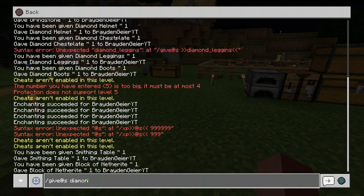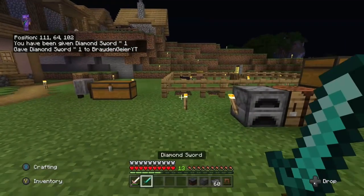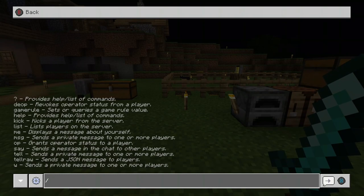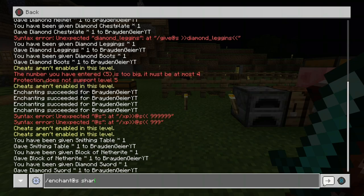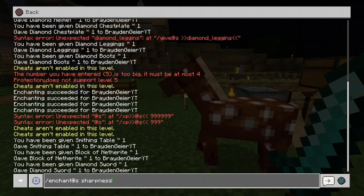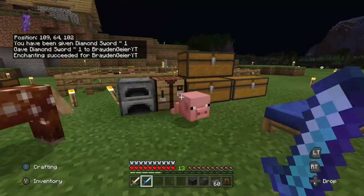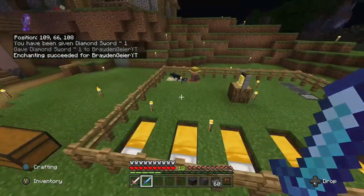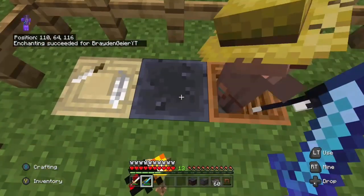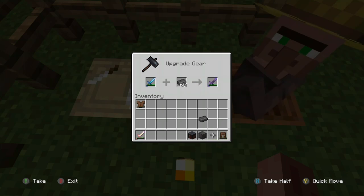Right here I'm giving myself a diamond sword, and I'm going to show you that enchanting also works. When you add the space it says cheats are not enabled, but when you remove the space it glitches out and just gives it to you. So you do slash enchant, remove the space, at self, then sharpness 5 for my sword — it can also be unbreaking 3 or anything like that. Make sure you spell it correctly. And now you have a Sharpness 5 diamond sword on a survival world that doesn't have cheats on.